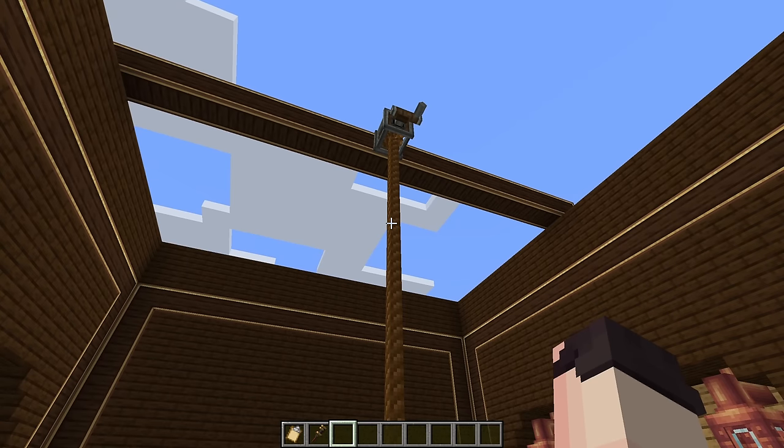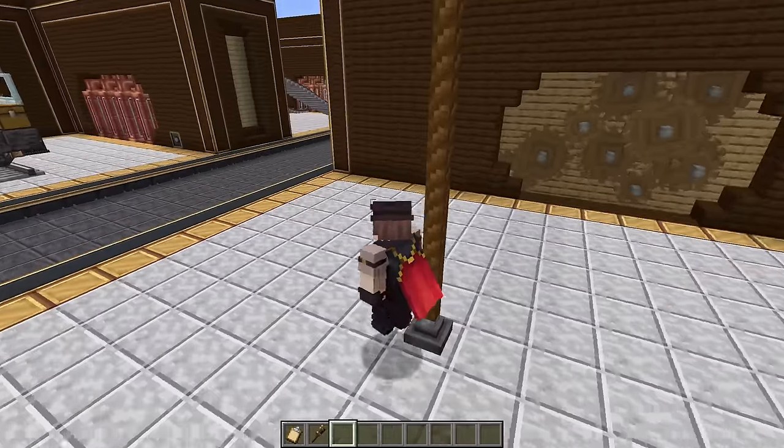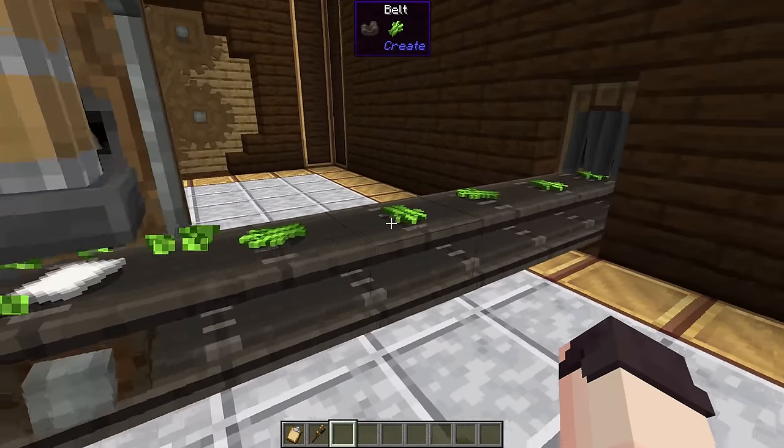Did you know that you can climb up rope pulleys? Simply walk up to a rope pulley and your character will start climbing upwards. You can press sugar cane using a mechanical press to make paper. You can make glowstone by using a spout to add a potion of night vision to cinderflower. You can also make redstone by using a spout to add a potion of strength onto cinderflower.